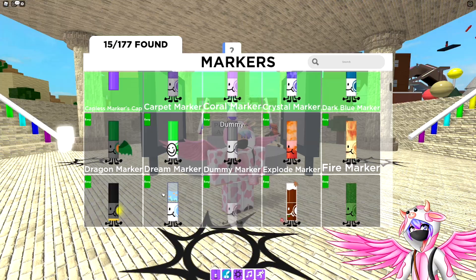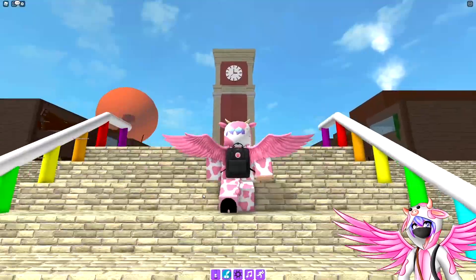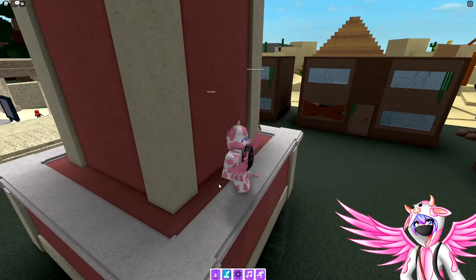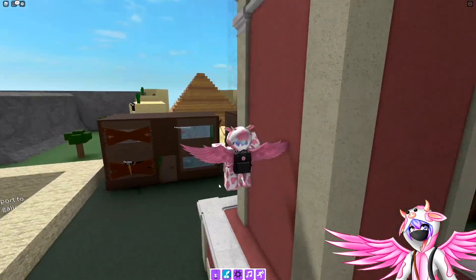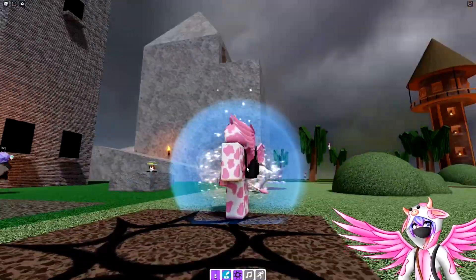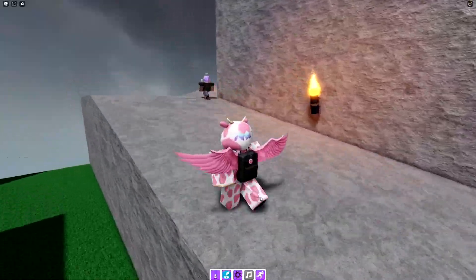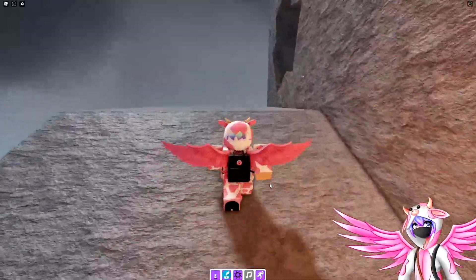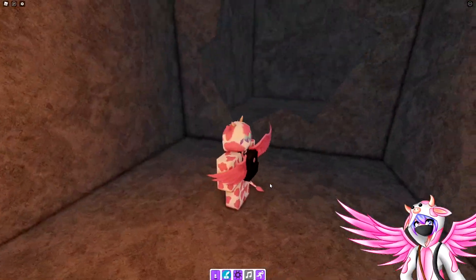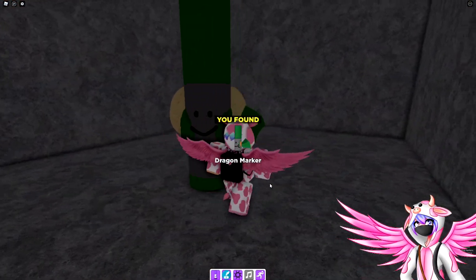Now, the next marker is the dragon marker. What you're going to want to do is head over to the giant clock tower over this village. Head over to the back, climb up this ladder, head over to the front, climb up this ladder, and teleport into the clock. Once you get here, you want to go ahead and climb this giant stone mountain all the way up to the top. Once you get to the top, jump in here and fall all the way down. You should be able to find the dragon marker right here.